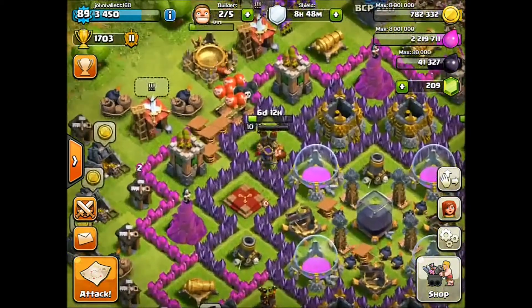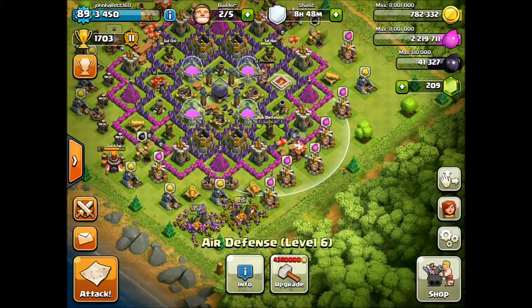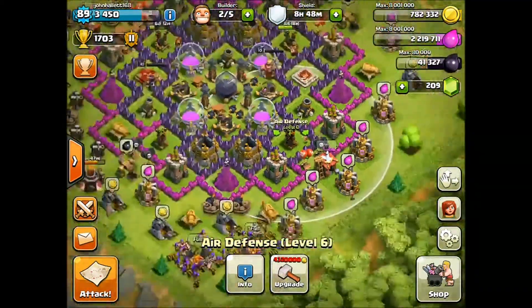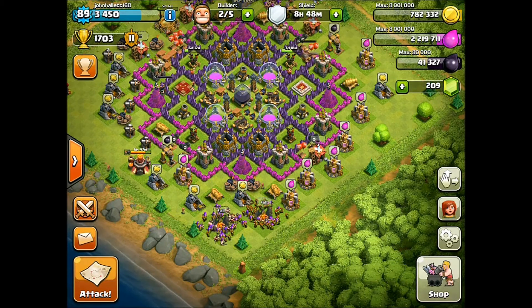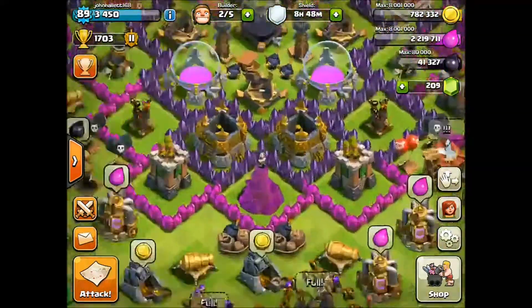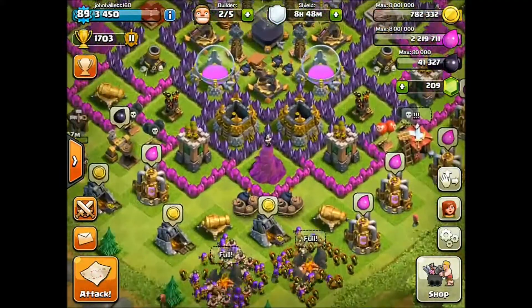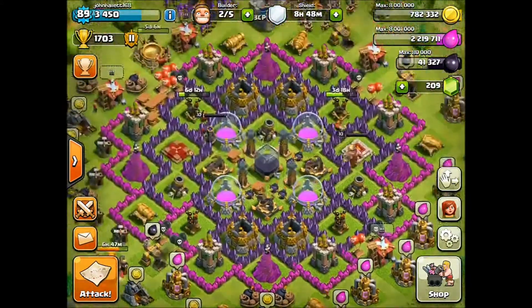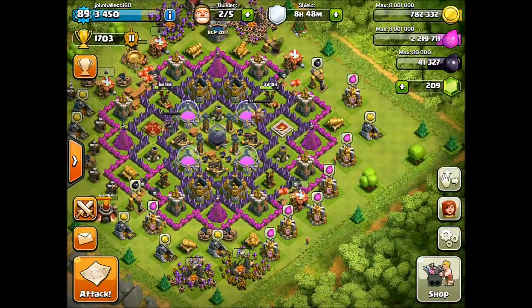I upgraded an air defense to level 5 while we were gone, and this air defense just finished upgrading to level 6. Since we only had two working air defenses, it was a little rough — last night I got balloon-minioned, and they only got like 60%, because once they got to the back half of the base, they got destroyed. But those two air defenses being upgraded meant they took some of my elixir, which wasn't nice.